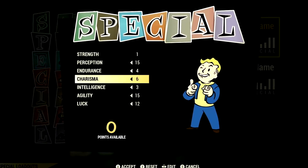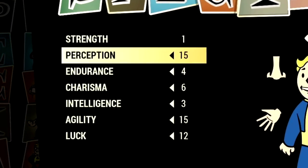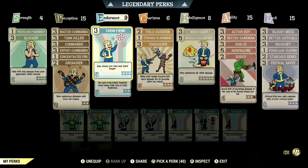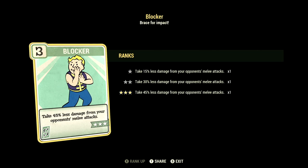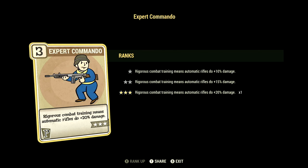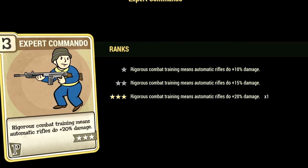Over in the build, these are the base stats that make up the in-game explosive build we're using for the video. If you want to use the exact build I was using, this is the start — these are the base stats without the legendary perk cards equipped. Over in the normal perk cards, starting off in strength, we have 4 and we have Traveling Pharmacy at 1 star — weights of all chems including stimpacks are reduced by 30%. We have Blocker maxed out — take 45% less damage from opponents' melee attacks. Over in perception, we have 15 and all the commando cards maxed out. This is a hybrid build, due to explosive weapons only requiring Demolition Expert to get damage — so you can go with a commando build, a shotgunner build, or a minigun explosive build.